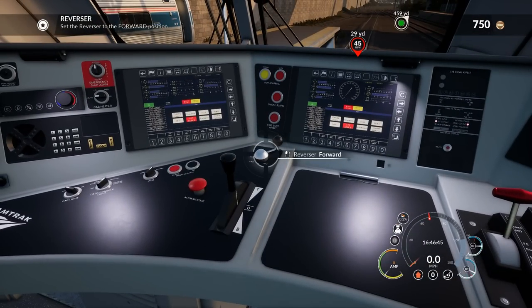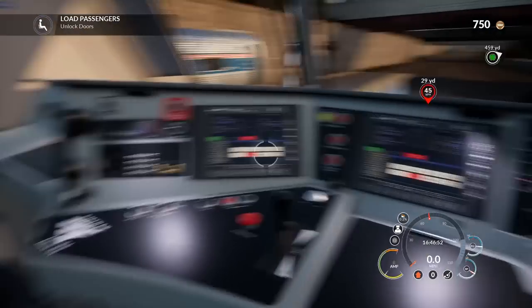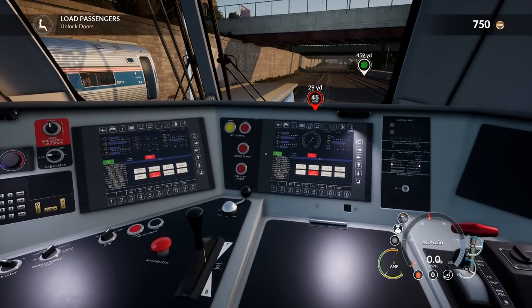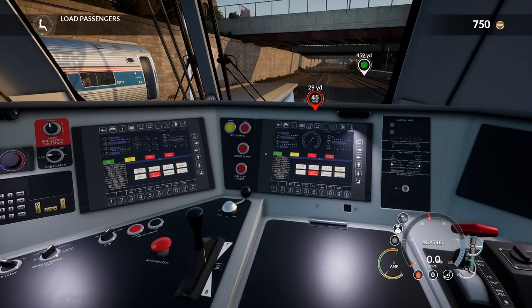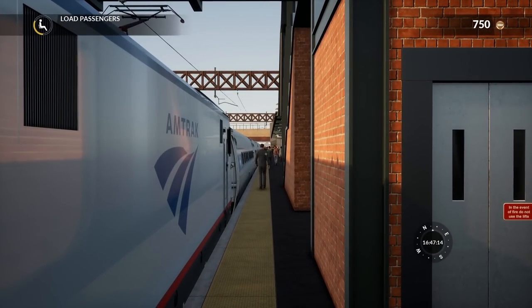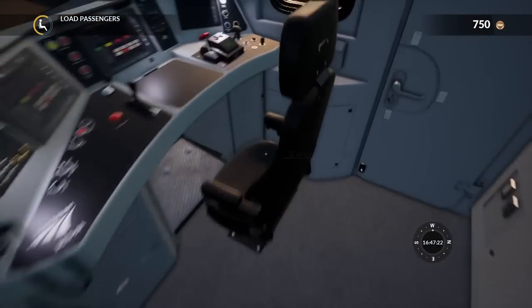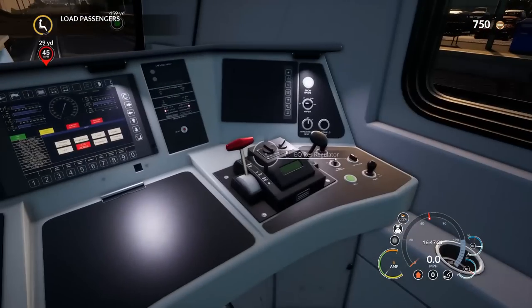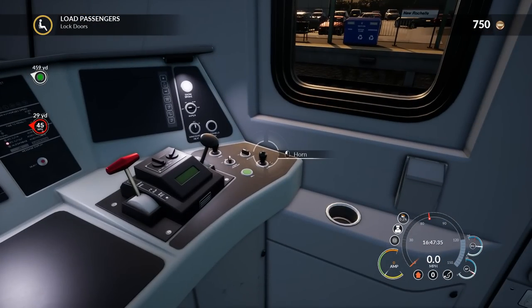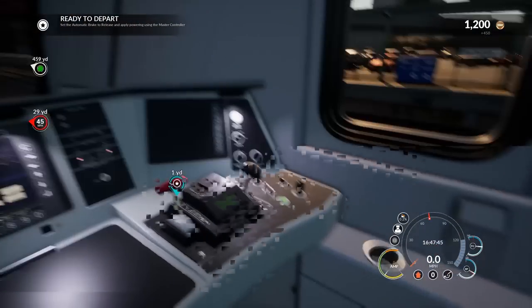Let's go ahead and set the reverser to forward. Let's make sure our front headlights are on and turn the ditch light on. We should be about ready to go. Unlike the Long Island Railroad where you would actually have to have a key system to unlock the doors, this one you have to do it by the little game menu here. So we're going to unlock the left side — that's going to start loading up passengers. We're unloading and loading, all the people going about their busy day. I think we signal twice on the horn to exit the station.